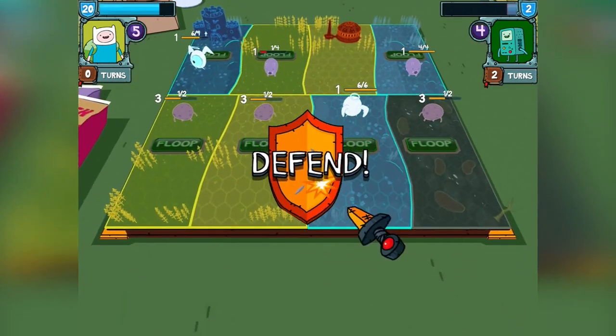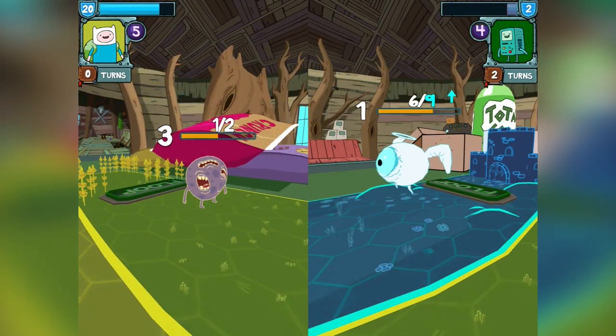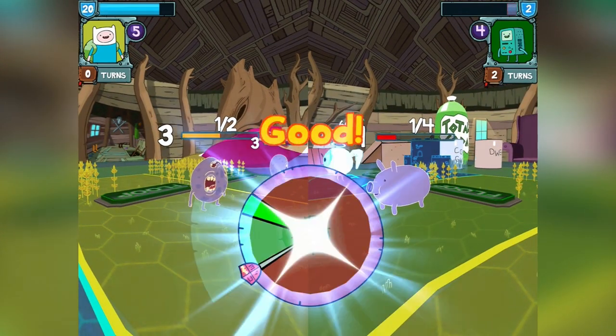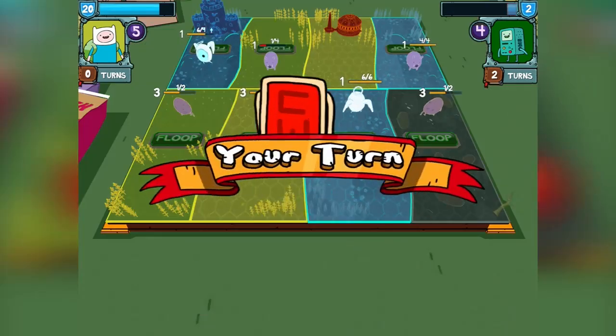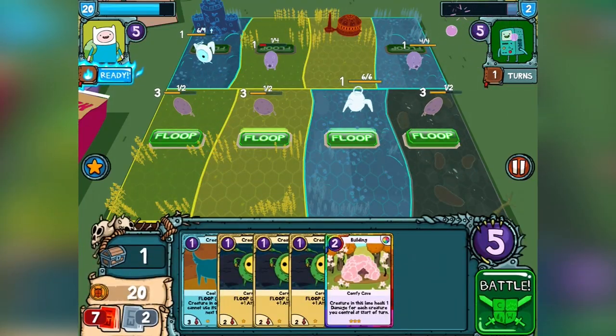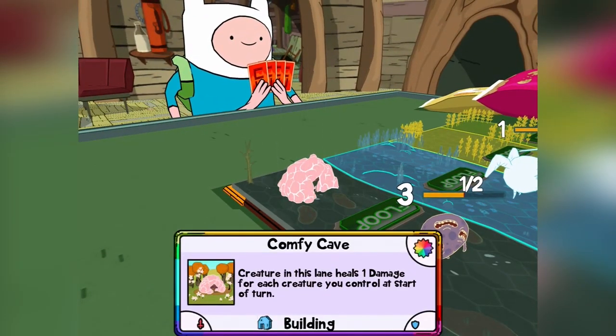You've got a limited amount of cards in the deck, so if you run out, there's a gem system here. You can reshuffle for a gem — and that's how they get you. You can also use gems to unlock new cards. You'll win them at the end of this game. Give him a comfy cave here so he can heal, but we don't need it — we're about to knock him out.